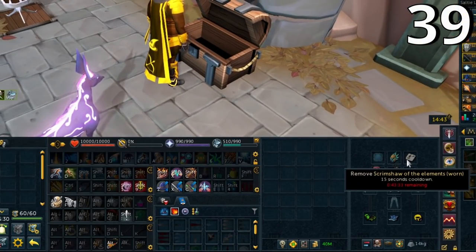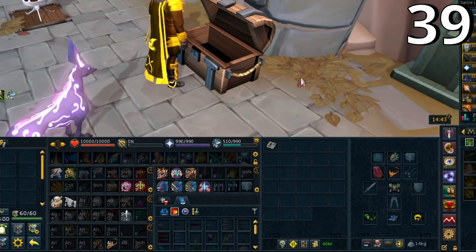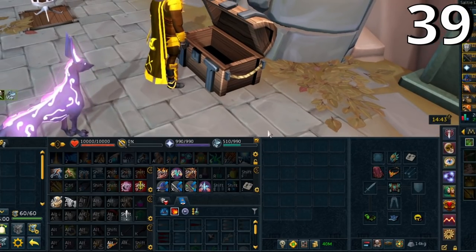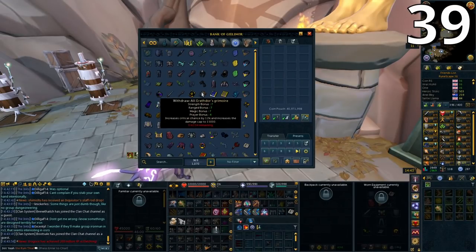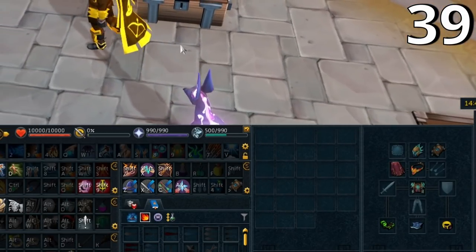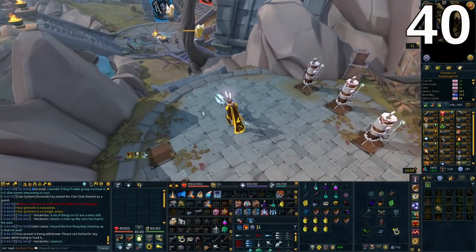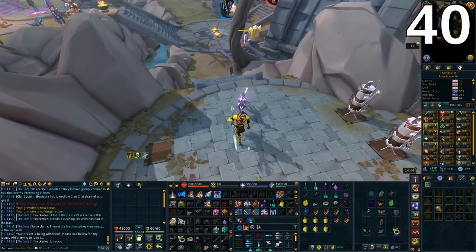You can drag your pocket slot item to your action bar to toggle it on and off. The best way is to take the item off first and then drag the actual pocket slot icon to a keybind. This way, no matter what you equip in the pocket slot, the icon automatically updates and lets you toggle whatever is equipped. For example, if I switch to my Grimoire, the icon updates and I can toggle it on and off with that keybind.